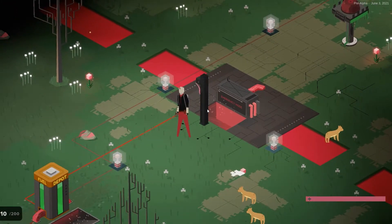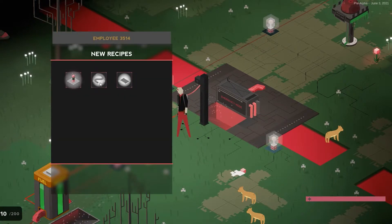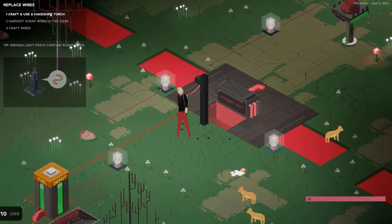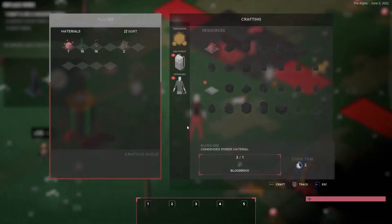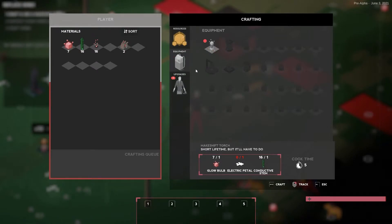Okay, we are teleported back to that spot. Adding recipes. We've got a makeshift torch, scrap wires, and wires. Okay, so we have to make a makeshift torch, and harvest scrap wires in the dark, and then craft wires from those scrap wires — that will be the final stage of this box. So, wires need scrap wire, blood ore, and makeshift torch. Okay, so I'll need two makeshift torches logically. Makeshift torch needs electric petals and glow.